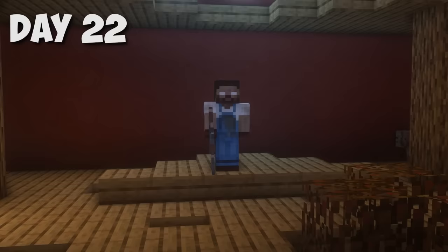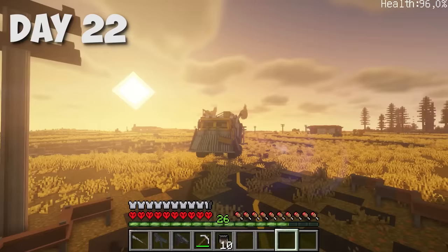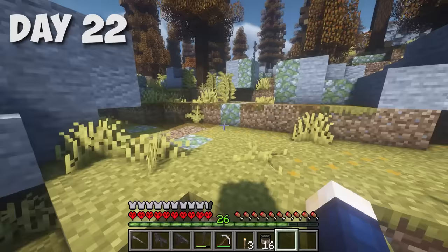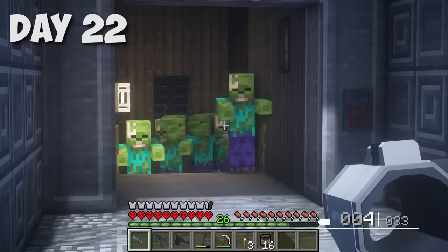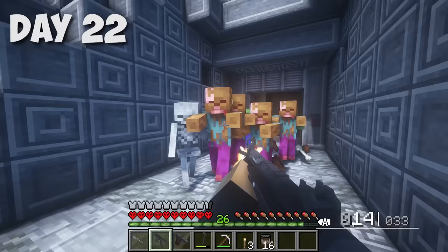Remember the farmer whose animals we promised to save? He gave coordinates to a bunker. On day 22 I decided to go there. I think the truck won't be able to go further, so we'll have to go on foot. What can we expect from the bunker? Most likely a huge number of zombies, some levels, tests, or something like that. I found it — here's the entrance. And of course there were a lot of zombies — zombie skeletons even. After spending all my ammo on them, I finally went inside. Here's the elevator.